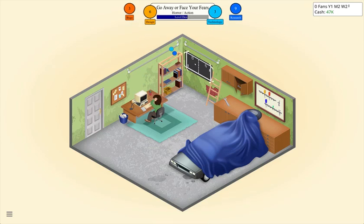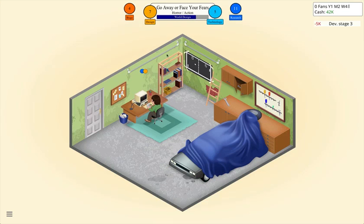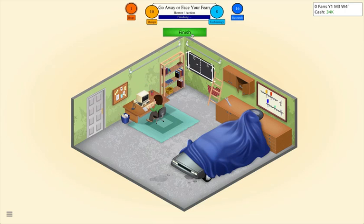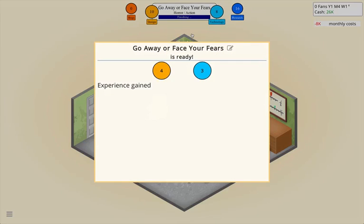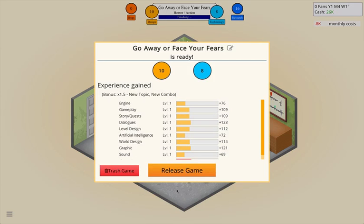We're getting some bugs and that's normal at this stage, but that's just part of the game. After this we'll probably research graphics. World design is up there I think, and sound we'll put down here. We have 34,000 left and we're running low, so this game needs to be good. We're going to wait for the bugs to go down because if you have bugs it won't sell well.